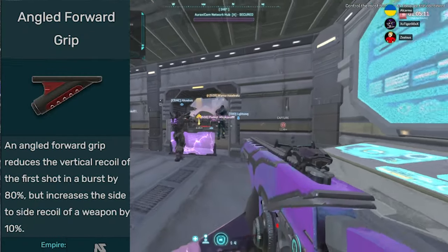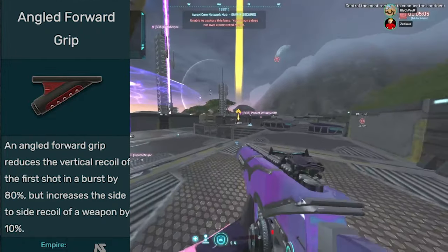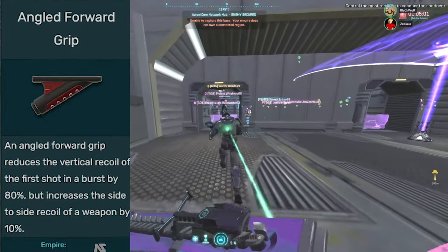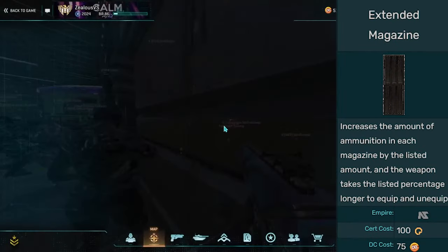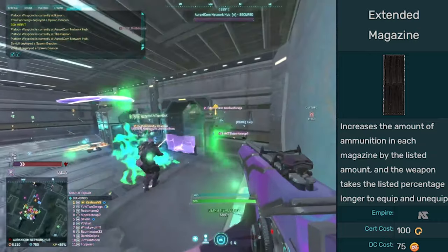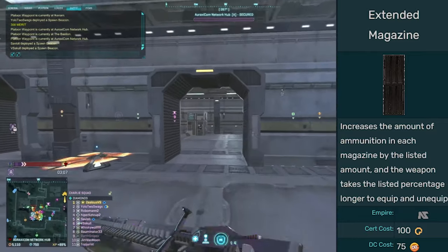Angled grip is nice to use on low rate-of-fire guns. With those guns you usually reset your cone of fire after two or three shots, so angled grip can make sense, but for many other guns forward grip is generally better. Extended magazine can be awful on some guns and really good on others. Keep in mind running it means you won't be running laser or forward grip, so weigh that trade-off.